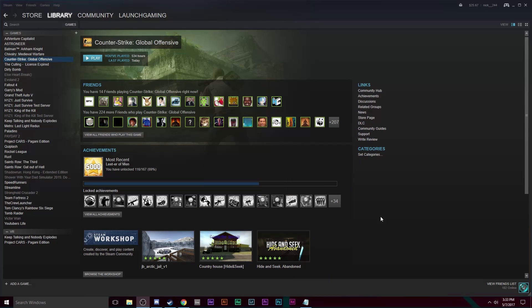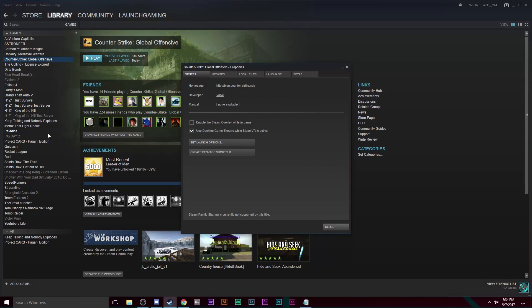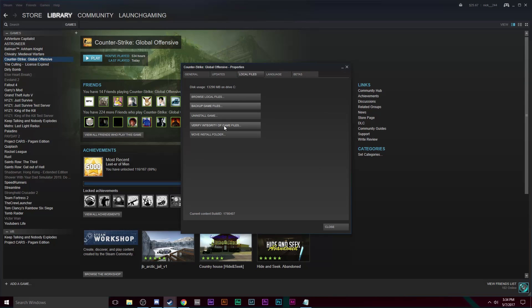Alright, so the most common thing: go to the game that's not working. You want to make sure you are in the library view with the game on the side and the details on the right side. Right-click the game and go to Properties. Then go to Local Files and click Verify Integrity of the Game. Once you do that and let it run through, it's going to check through all the game's files, and if anything's corrupt or missing, it will redownload them. This will only take about a minute.